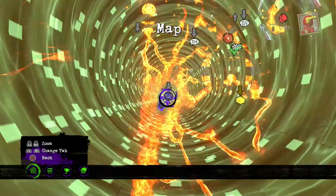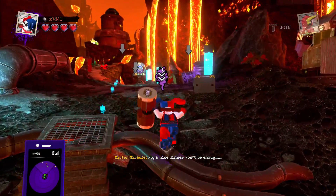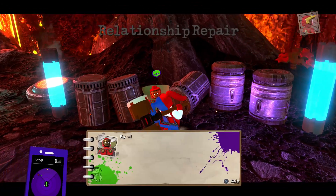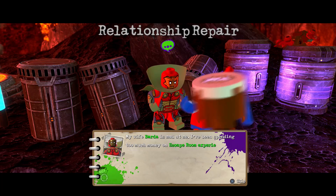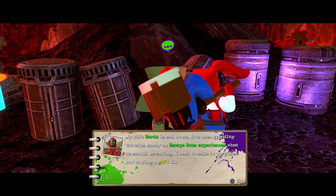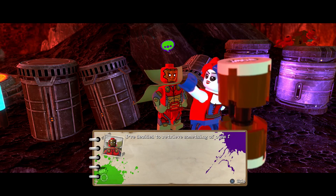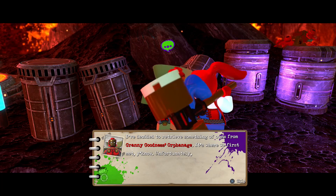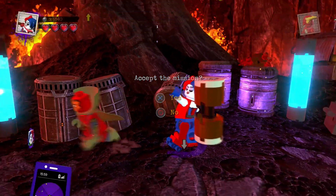Now we got missions to tackle. This guy over here — hi! His wife Barda is mad at him. He's been spending too much money on an escape room experience when they should be saving. Buying a gift will make it worse, so he's decided to retrieve something from Granny Goodness's orphanage, where they first met. Unfortunately his expertise is in escaping, not entering. Let's accept the mission.